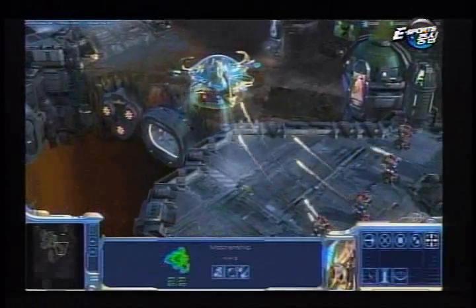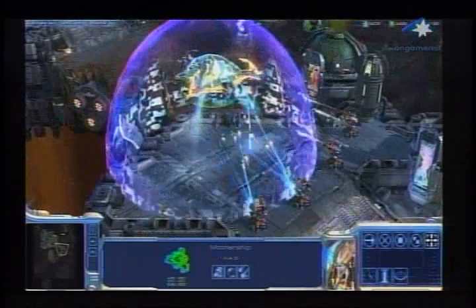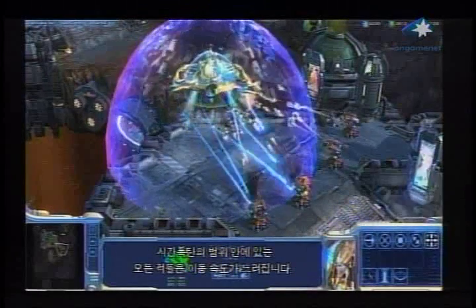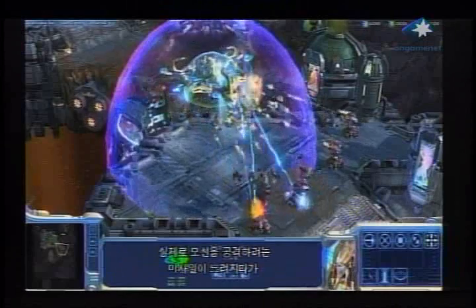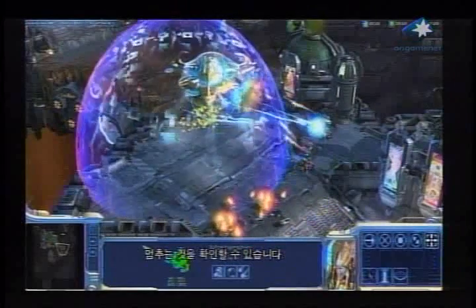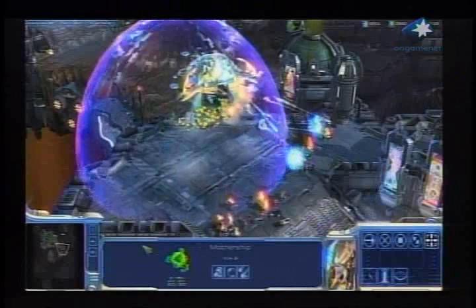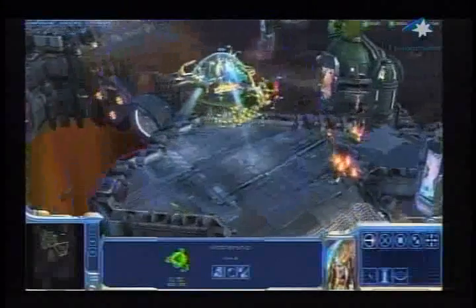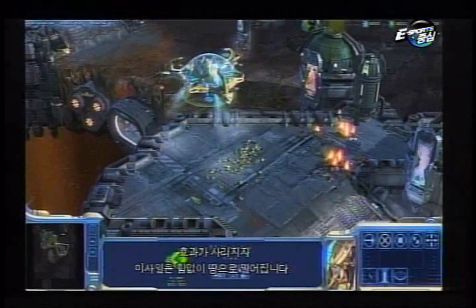The first of these is the Time Bomb. This special ability creates a time distortion field that slows down all enemy movement inside. Notice the missiles are actually stopping inside the time field and are not able to strike the Mothership. And when the time field ends, the missiles fall harmlessly to the ground.